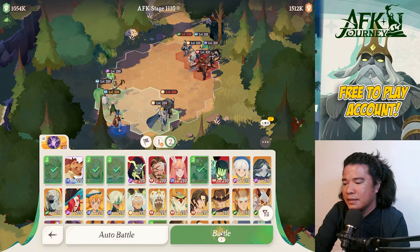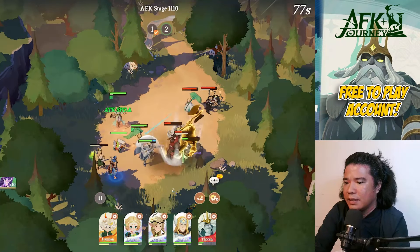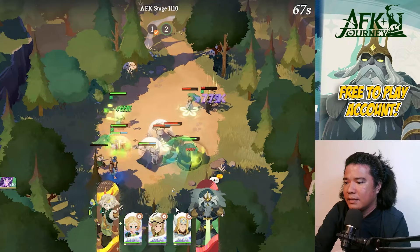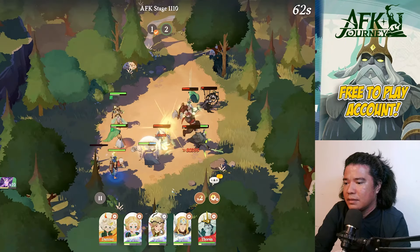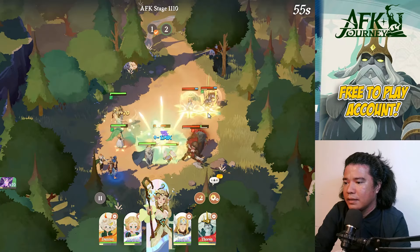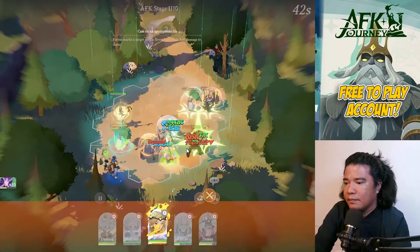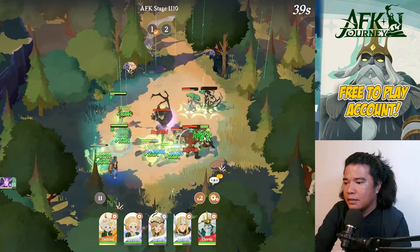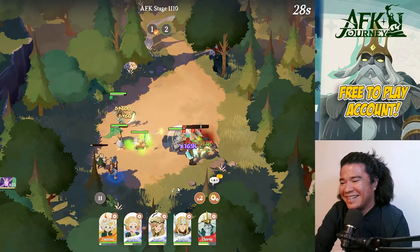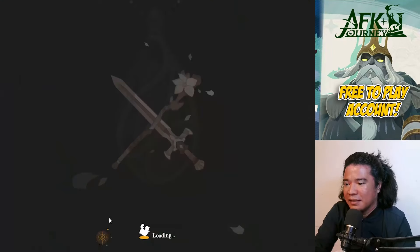We'll use manual battle for Parisa. Let's aim Sesha at the back. Aim that again — nice. Hewin as well. Stage 1110 cleared. On to 1111 — we have Brine. 14 more levels to go. Victory — stage 1111 cleared.